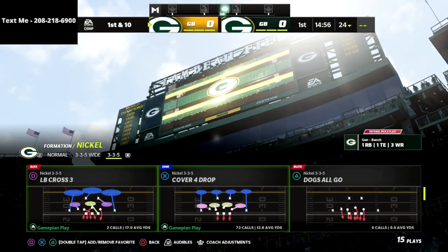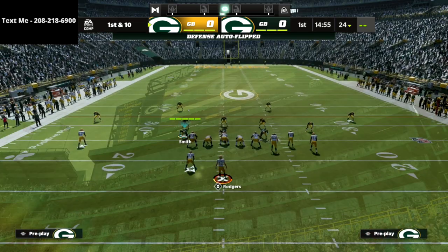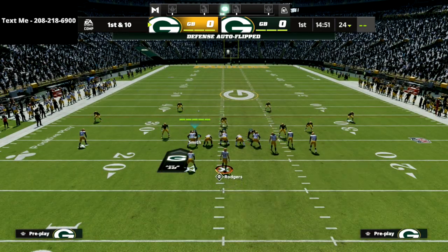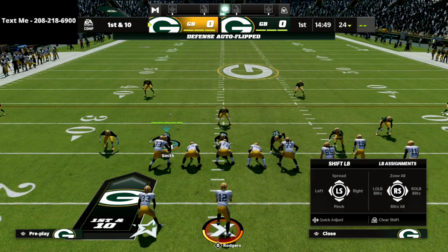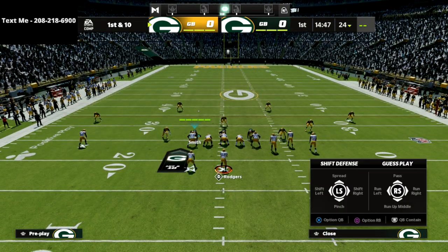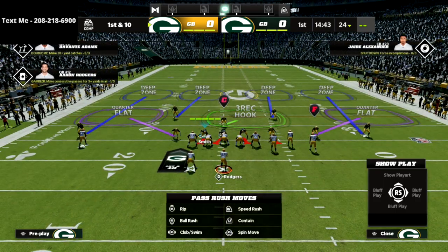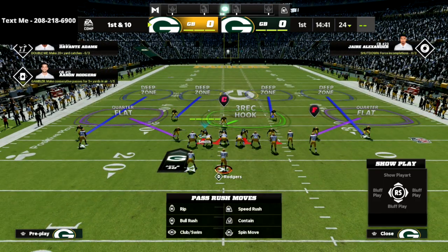So we're going to come out of nickel 335 cover four drop, but we're going to audible down to the cover four show two. And what we're going to do is globally pinch our defense. We're going to do that by hitting R1 and down on the left joystick. You're going to see that it pinches our entire defense.